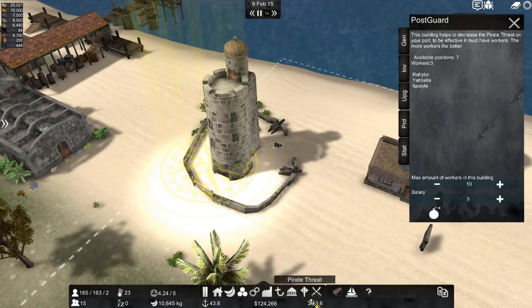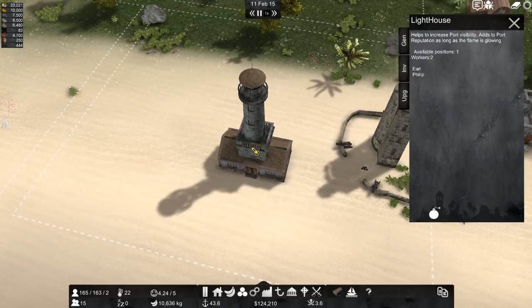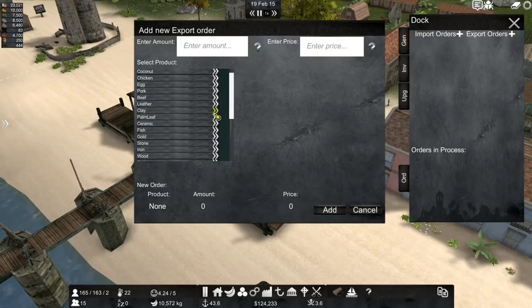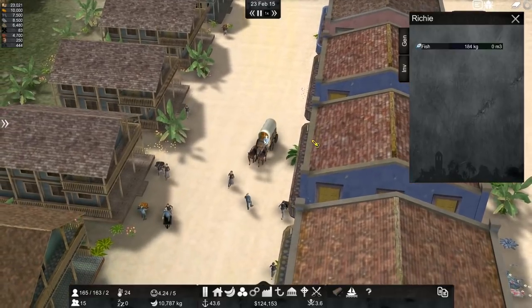Right down here is the pirate threat indicator — you have to keep this down, or pirates will ransack your village. And this is the lighthouse, which helps to increase port visibility and also adds to your port reputation, as long as the flame is glowing. This building is really important: the dock. That lets you import and export anything you can think of, like beans, sugar cane, corn, pigs, chicken, anything. I've got lots of clay, so I'll export 222 kilograms of clay, and boom — I'm a richer man.